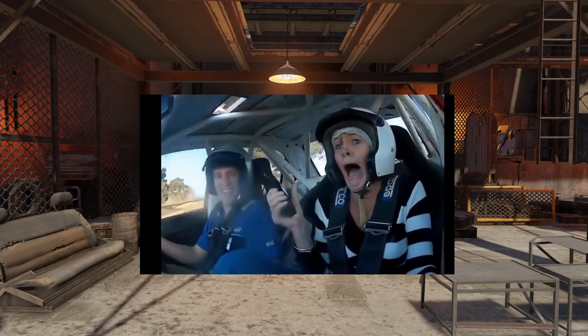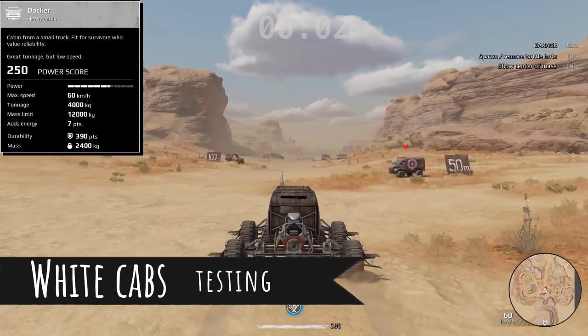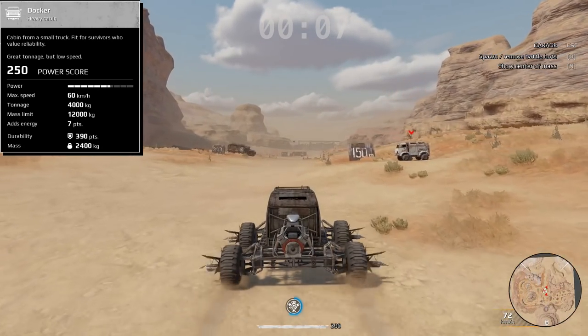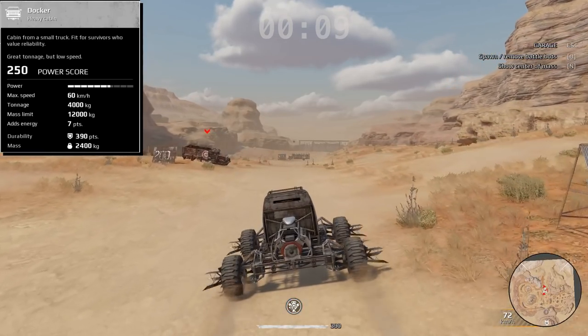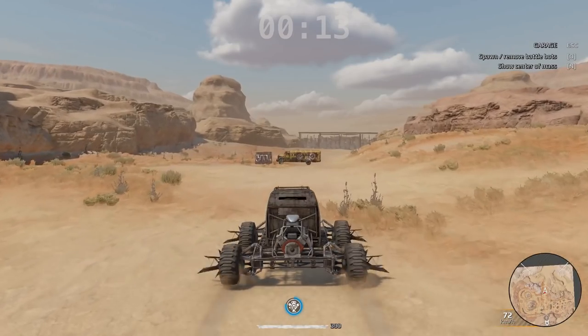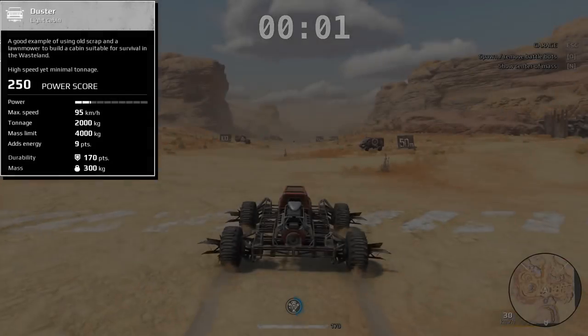We've got the new test field and the new garage. We're going to start with white cabs. We've got the Docker here, and it says it has a default top speed of 60. We're going to see what we can get that to using the cheetah and the shivs on light frames. You can see it gets going to about 72 — not mind-blowingly fast.